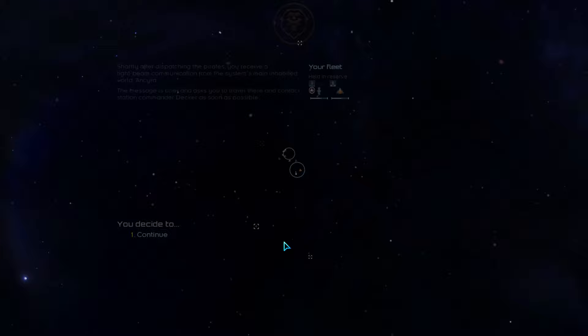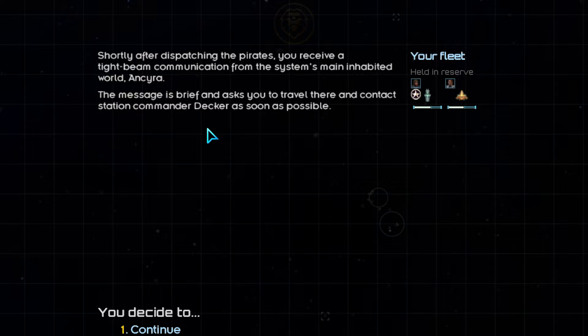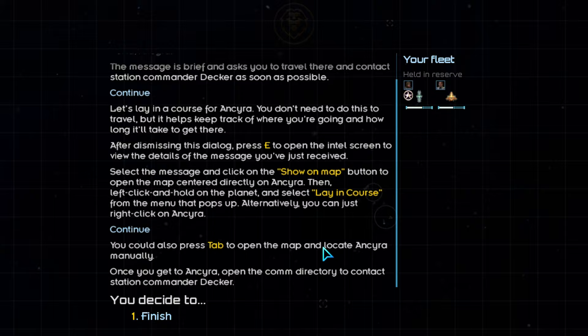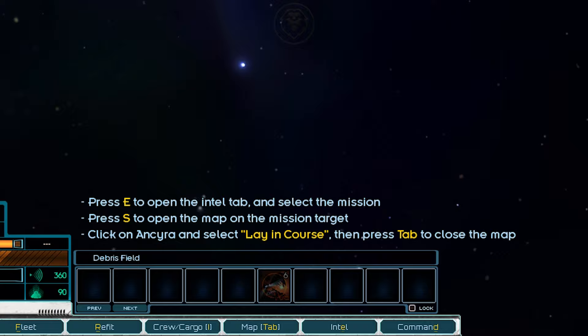We've received a tight-beam communication from one of the inhabited planets in the system, Ankyra. We've been instructed to travel there and contact the station commander, Dekker, as soon as we arrive. To do this, we'll need to plot a course, which is essential for navigating the many star systems and planets within the sector. We can press E to open the intel screen, view our current objective, press the 'show on map' button to display Ankyra, and then select 'lay in course.' Alternatively, we can press Tab to open the map, locate Ankyra with our eyeballs, and right-click on it to plot a course — which is the significantly easier method.